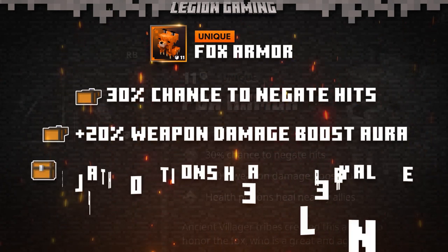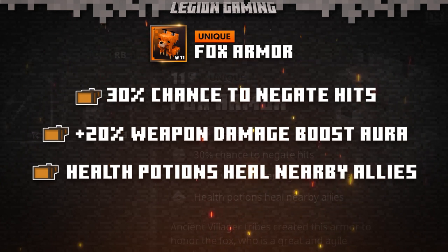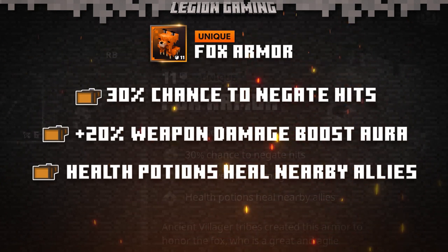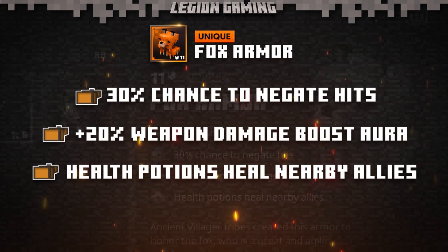Finally, the last effect makes all health potions heal nearby allies. Once again, this provides an incredible bonus to multiplayer. If you're playing with friends, the ability to heal up your allies could come in handy, especially if your friends are new to the game.